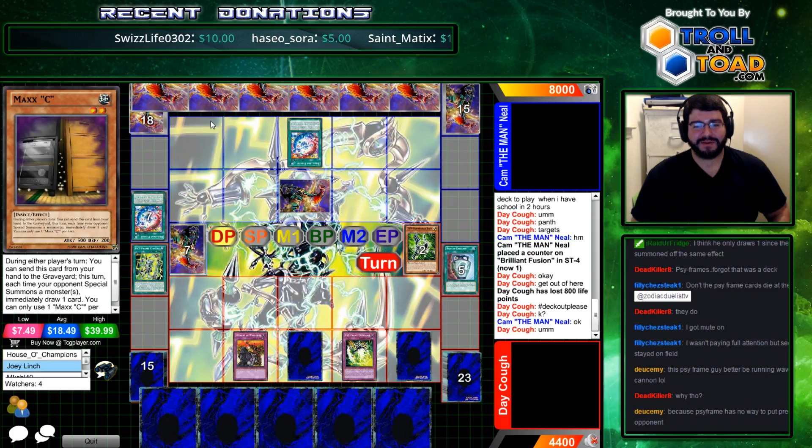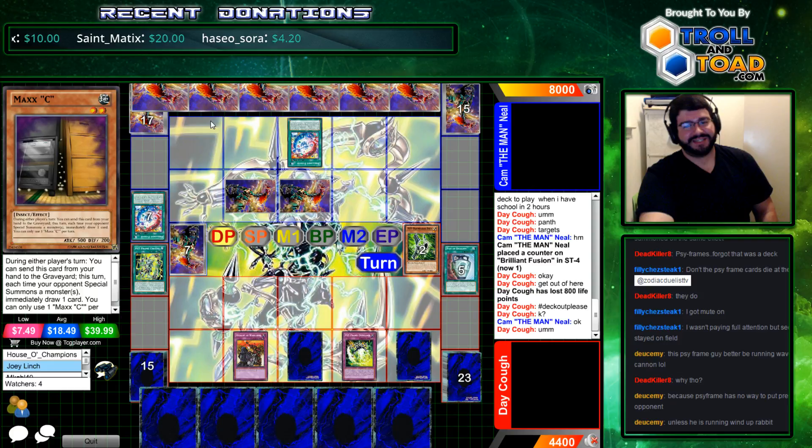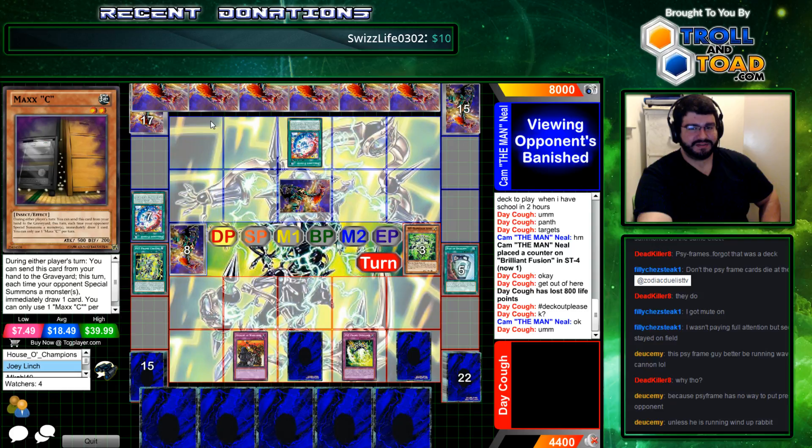Pay eight, feel great. Ed is hoeing. You may have more life points, but my strategy is in full effect. Oh, it definitely is. Banish. Banish. Banish. Oh man. What possesses Ed to wake up and go, I'm gonna beat Cam today?